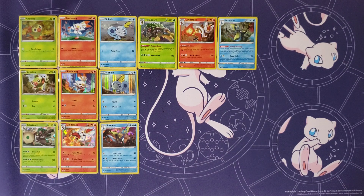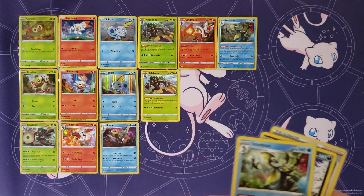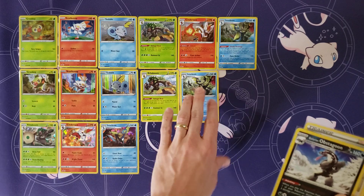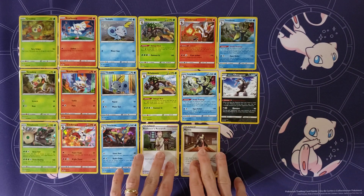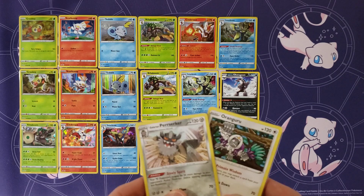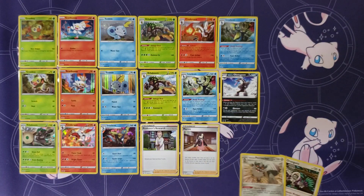Moving on to cards from Build and Battle kits and other theme decks — there are five of them. A non-hollow Rillaboom and a non-hollow Inteleon, both from Build and Battle kits, and a Galarian Obstagoon non-hollow also from a Build and Battle kit. Then we have Marnie and Professor's Research, which are included in several theme decks. Most theme decks will have Professor's Research; Marnie is more specific to the league battle kits like the Zacian V deck. From the Zacian V League Battle Deck, there's also a non-hollow Galarian Perrserker and a non-hollow Oranguru.